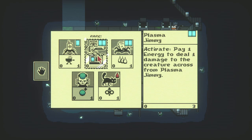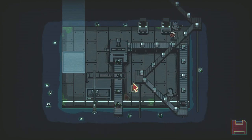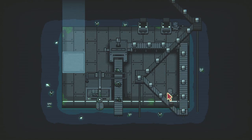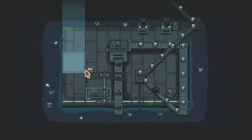Activate — pay one energy to deal one damage to the creature across from Plasma Jimmy. Off with you — okay, so he's not gonna entertain me anymore.